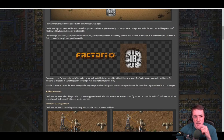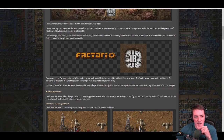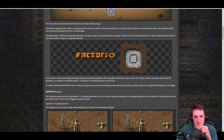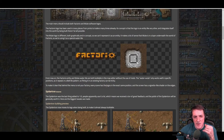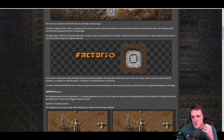From now on, the Factorio entity and Wube water tile are both buildable in the map editor without the use of mods — which is great for videos. The Wube water tile only works well in specific positions and repeats as an 8x8 tile platform, so fitting it into an existing factory can be tricky. To make clear that the menu background is not your factory, every scene has the logo in the exact same position, and the screen has a vignette shader around its edges.